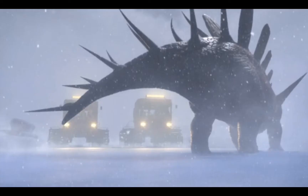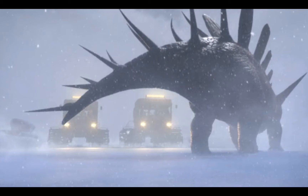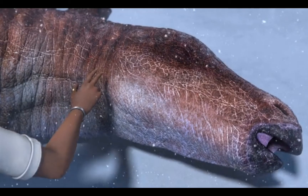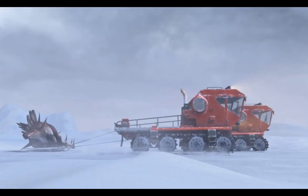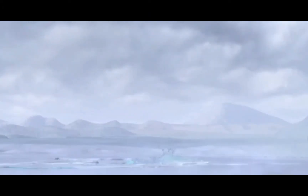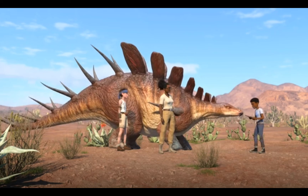In a snow biome, the group meets Pierce, a Kentrosaurus who's in a weak state due to the fact that they're in the snow and ice, where he doesn't belong. And yes, it is a he — the scientist May says so. They basically tow him out of there and have some robot trouble, but they manage to get rid of the Brads and save Pierce, returning him to the desert biome.